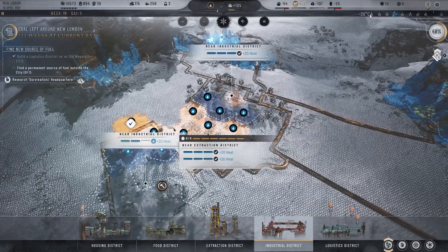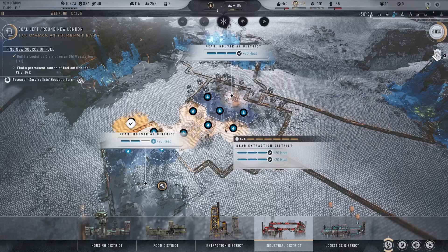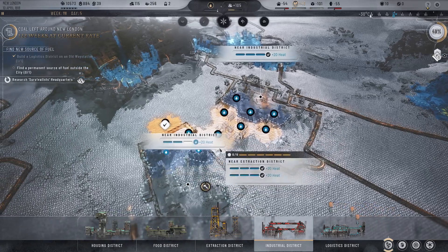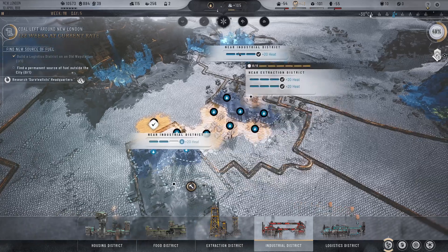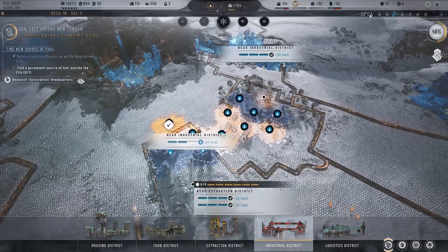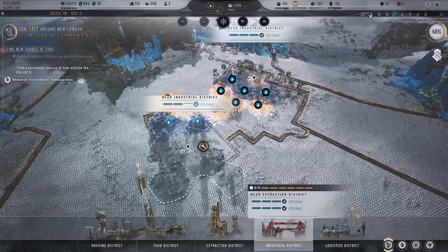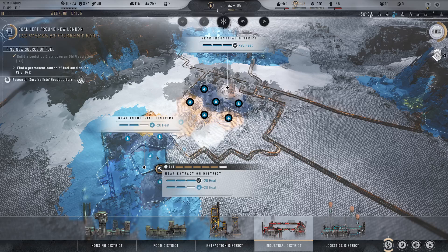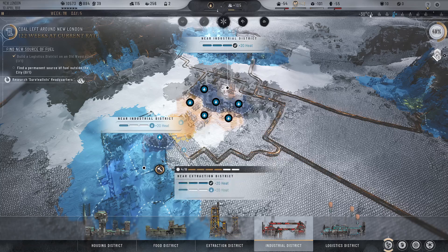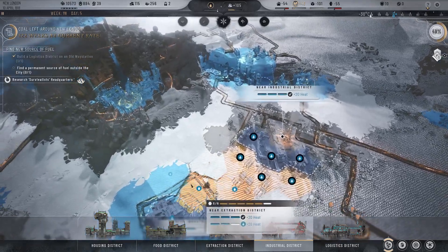Now we have a max plus three heat demand in the new district we're building, and a max plus three heat demand in the other district too, and then two from this one — so three, three, and two. I don't think there's a way to make this even better because we'd have to get all the way over to one of these other tiles. We didn't frost break here so we couldn't slam our district into the middle, but that's fine. We'll go with this.